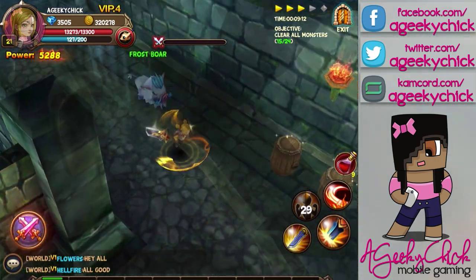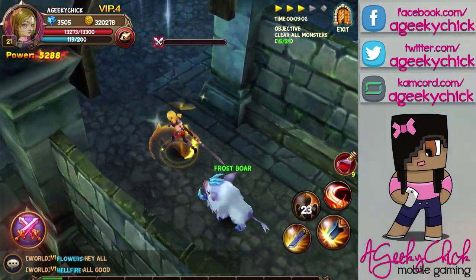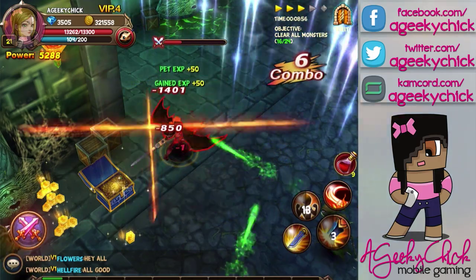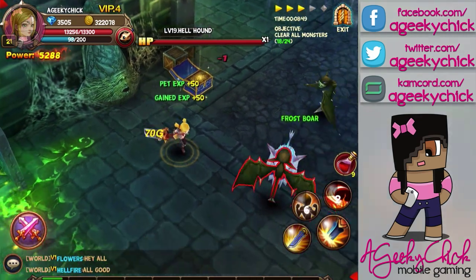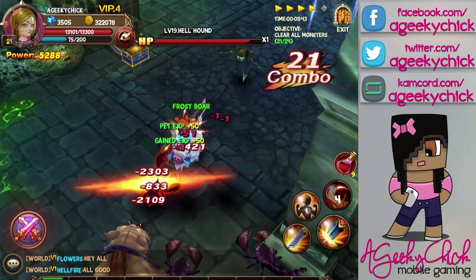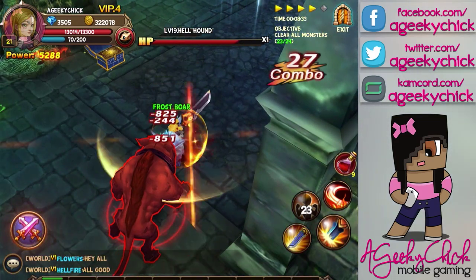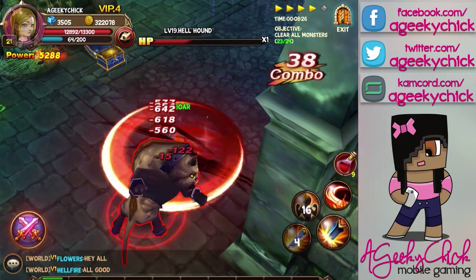One thing to note — the auto doesn't break these little boxes, so you kind of have to do that on your own if you're really into making sure you get every single thing. But auto mode does open up the chests. In the top right corner you also see objectives, and I believe as long as you complete all objectives and finish the level within a certain amount of time, you will get rank S. And then you'll have the little gift box you can collect for each level. I'm not sure if you have to get rank S to unlock sweep, or if you just have to beat it. Sweep mode is kind of like what some other games call blitzing, where you don't actually have to go in and fight.